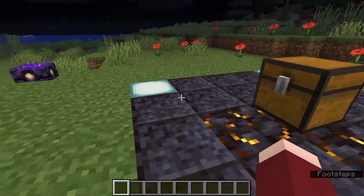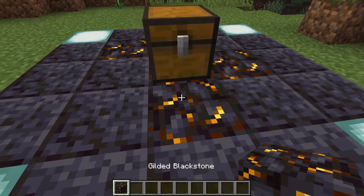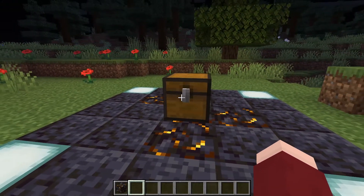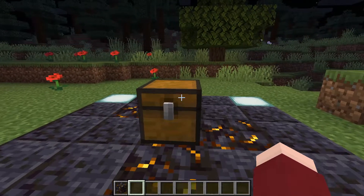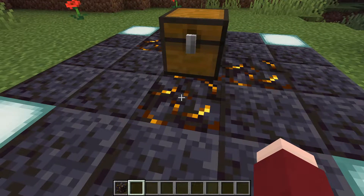In bastions you will find that they are made of blackstone and this stuff called gilded blackstone, and they have changed the way the chests spawn in those bastions so that they will now spawn more commonly on top of this gilded blackstone block.